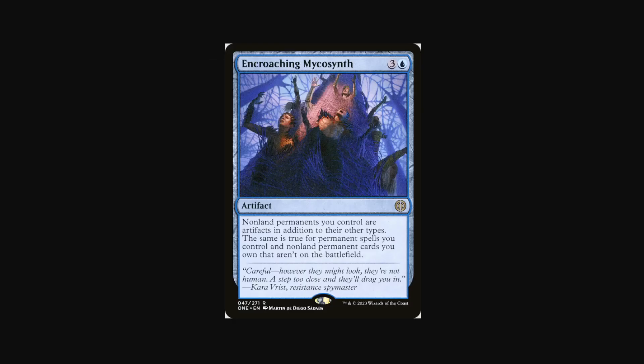Number 9 is the Encroaching Mycosynth. I haven't figured out how to utilize this card in Standard, Pioneer, or even Modern yet, but this is just a quicker way to get out the Mycosynth Lattice type effect. It doesn't affect your opponent's cards — it's only yours. Non-land permanents you control are artifacts in addition to their other types, so any creatures become artifacts, and at that point you can start doing some really bonkers stuff.